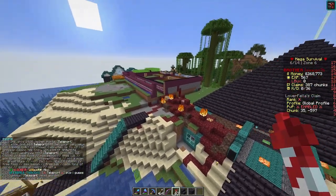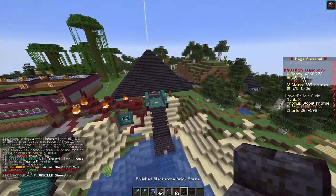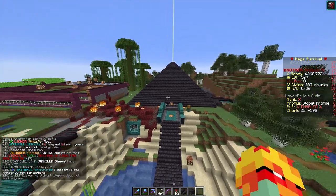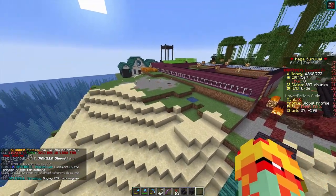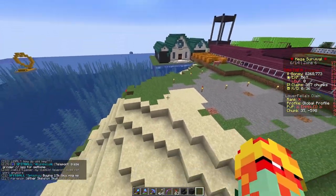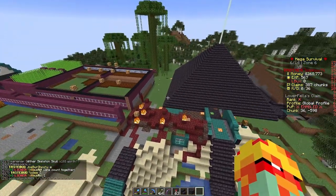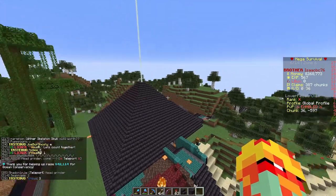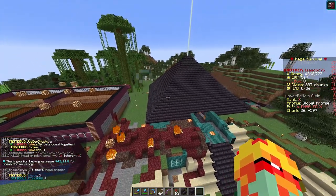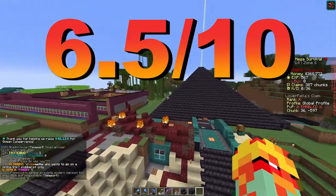That was a pretty quick look at Zach's original base. Overall, it is not my favorite — I just have to be honest. He has some builds we're going to be looking at that I actually think are pretty good, but this base right here he just never took the time to clean up. This mountain could have been a nice little area, but instead it feels like he was just too concerned with productivity and not enough with making it look nice. So overall I give this base a 6.5 out of 10.